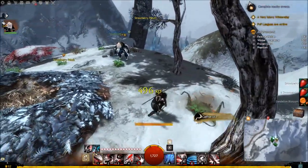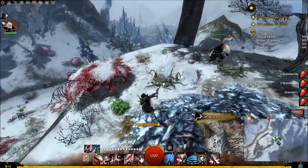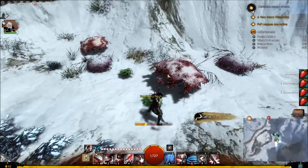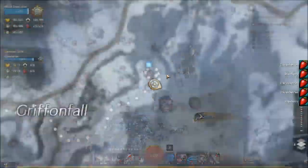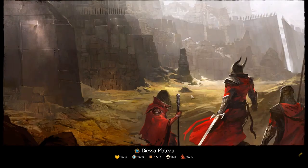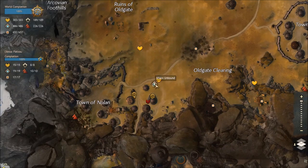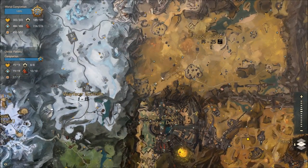The next spot we're going to is a quick jaunt over to the east to Diessa Plateau - it's the Nolan waypoint, and it is in the bottom west-southwest corner of Diessa Plateau. This one's a little tricky - it's a little bit of a pain to get up to where we need to go. GW2 does all these really neat little hidden gems which are really cool.